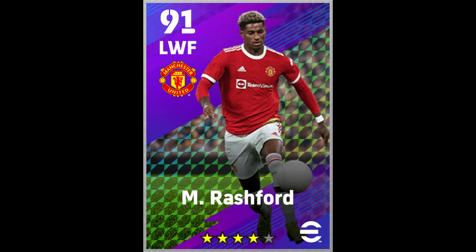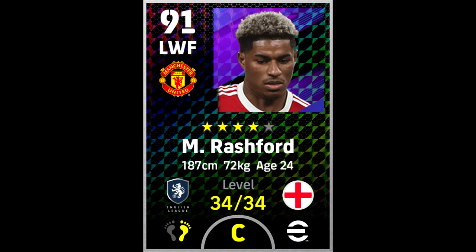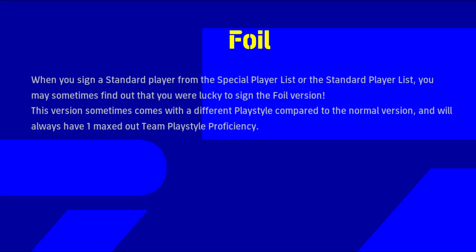Welcome to another video. Today we're going to be taking a look at file cards, or shiny cards as I like to call them. We'll look at a few examples and talk about the differences between the standard card and the shiny version. The game defines file cards as a player you sign from either the special or standard player list — you may sometimes be lucky enough to sign the shiny version, which will have a different play style and one maxed team play style proficiency.